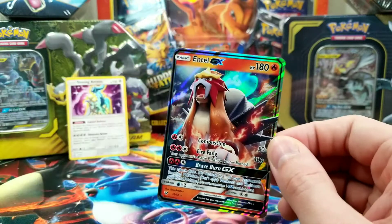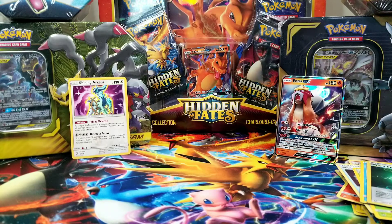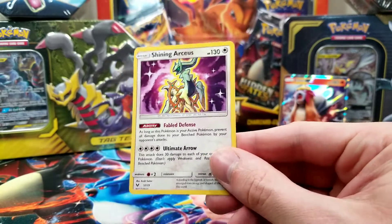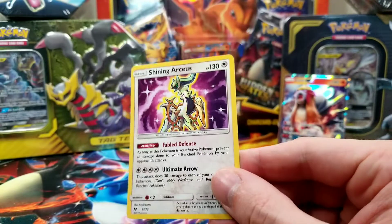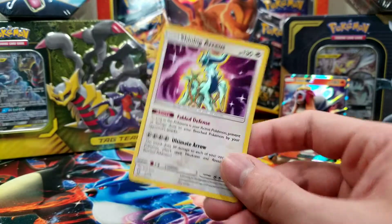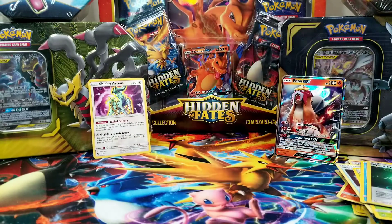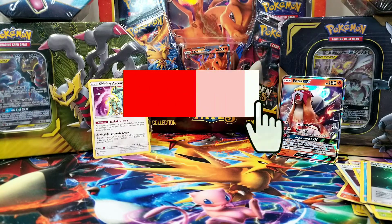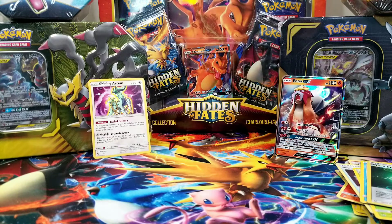That's two amazing pulls in this pin box. Wow, that was an awesome box. I wish they had more — I would have bought more, but it was the only one on the shelf. I still can't believe we got this amazing card. There's some texture on the actual Arceus to make it look all shiny. Well, that's it for this video. Hit that like button, subscribe if you can, and leave a comment — tell me about the crazy pulls you got from one of these boxes.